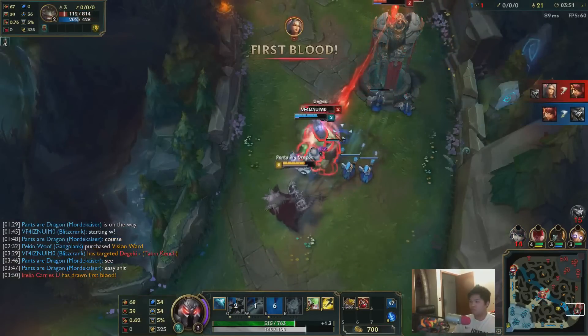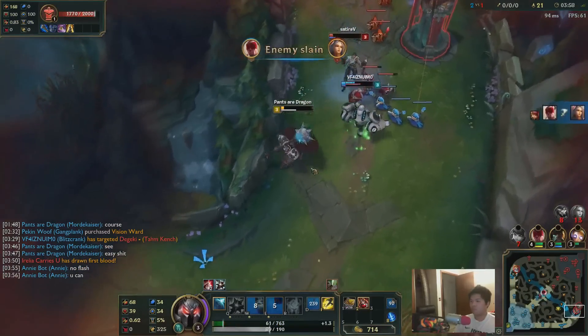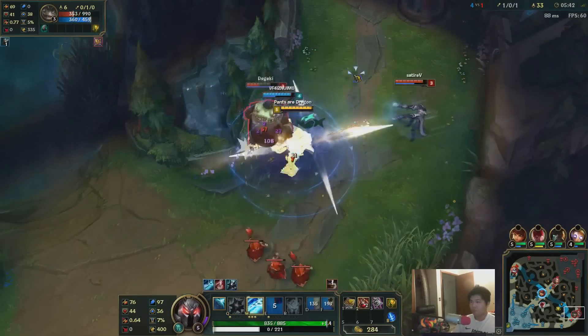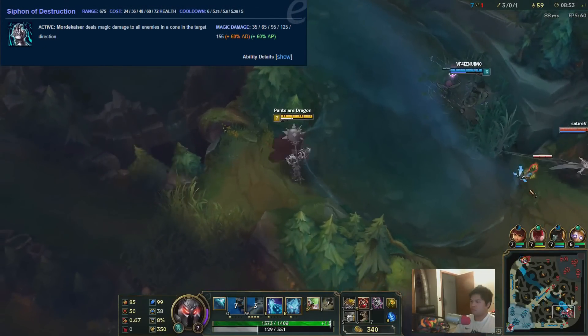Let's go over the pros' skill order. They're maxing out E, then they max out Q, then W. I agree with maxing out Q second, and maybe sometimes first if you're already snowballing in lane and you just want to get to the teamfight stage. But maxing out E first? Really? I already covered this in an analysis video, but let's do it again. Look at this skill — look how much base damage it goes up per level: 30.